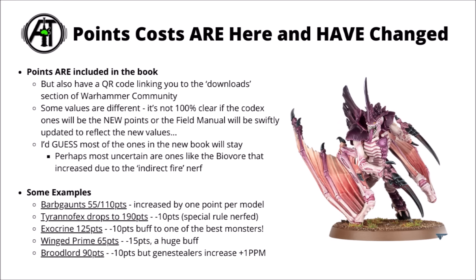Getting back to units and datasheets, points costs are indeed in the codex and have changed compared with the index. Not every unit has been altered, but around about half the codex has wiggled slightly up or down. In 10th edition, Games Workshop seems to be taking a more pragmatic and proactive approach. The book also includes a QR code linking to the downloads section of the Warhammer Community webpage, so future balance updates will be made through the Munitorum Field Manual.